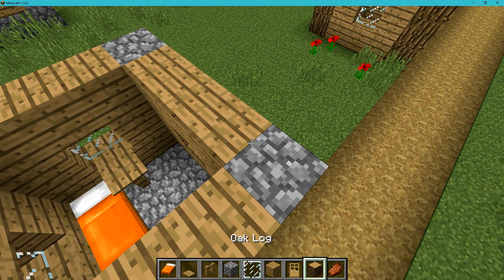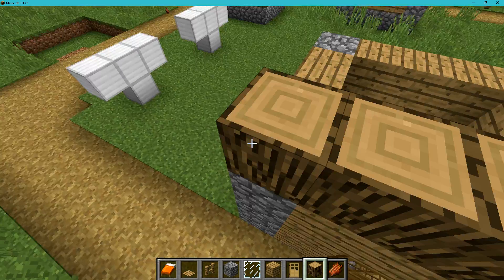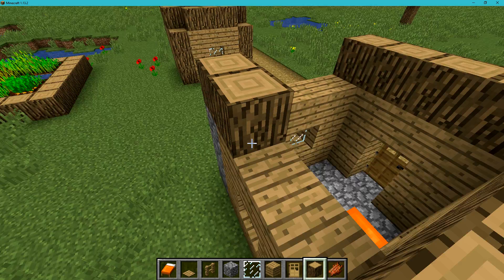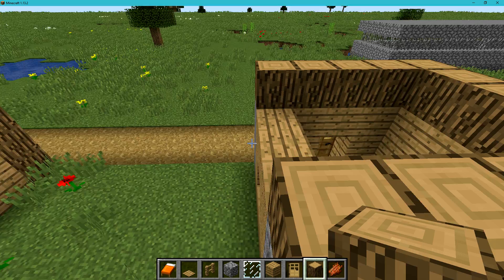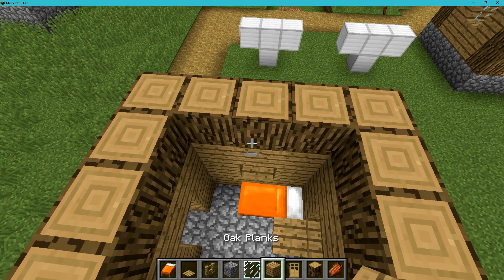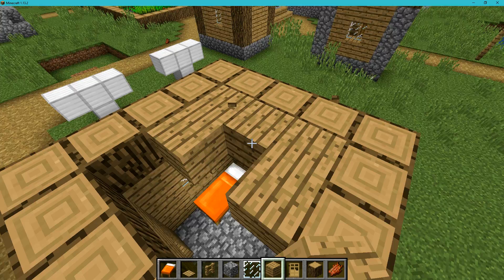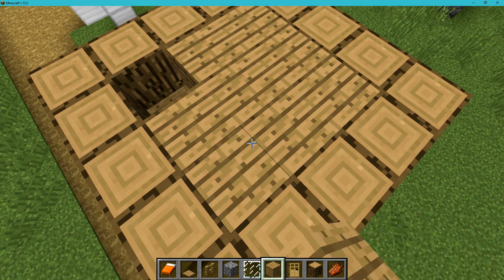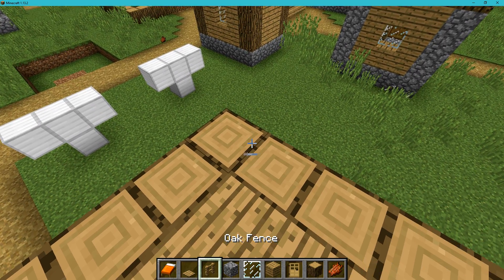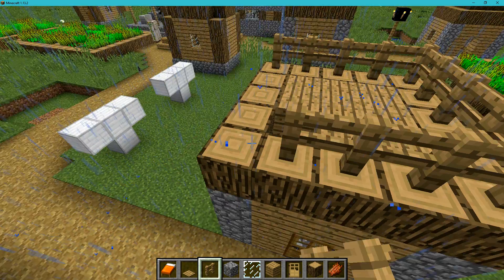Now we go like this - place all our stuff on here, our wood, just like that. We'll get our oak planks, place them there, and then we get these and place them right around the top.